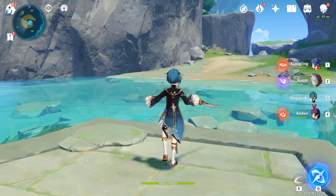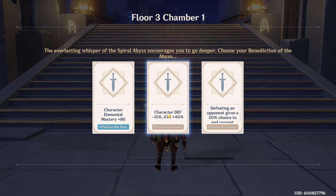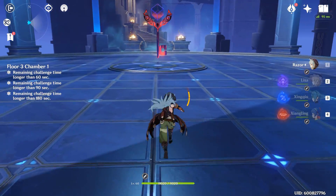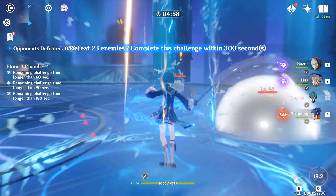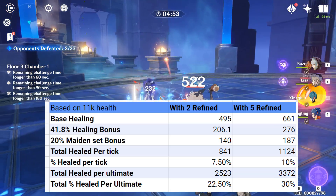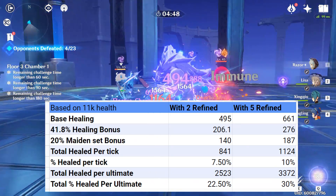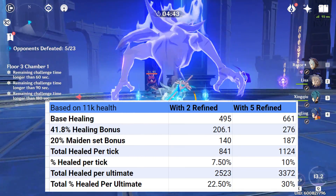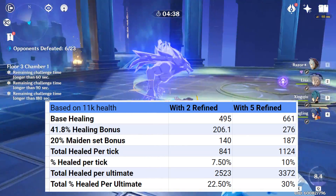If you were to max refine the weapon, the Prototype Malice would heal 6% per tick at base, which is 661. Adding the healing bonus to that, you'd add 276 from the healing bonus, and then 187 from the set bonus. So you'd be healing at 1,124 per tick, or just above 10% of your health. That means you're getting 30% or more per ult from Lisa.